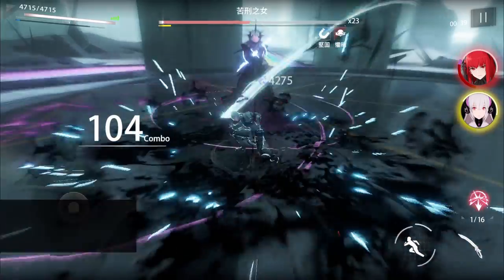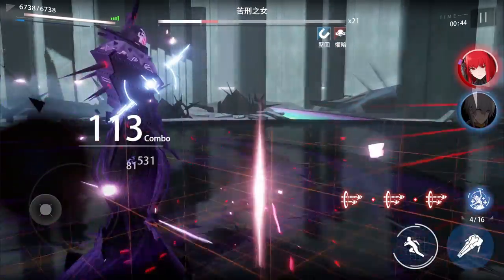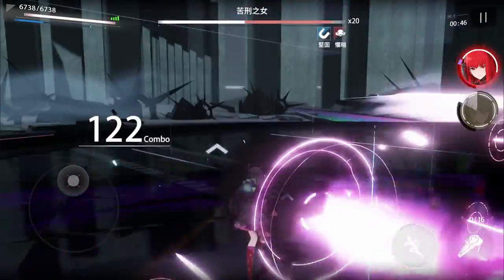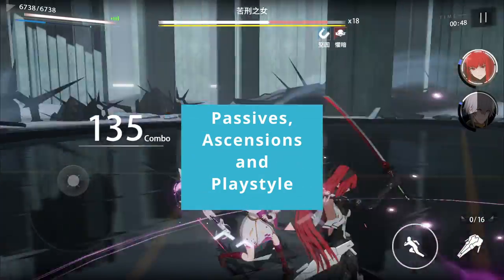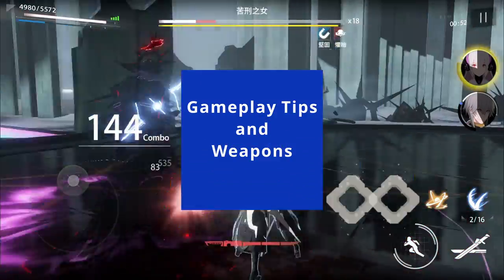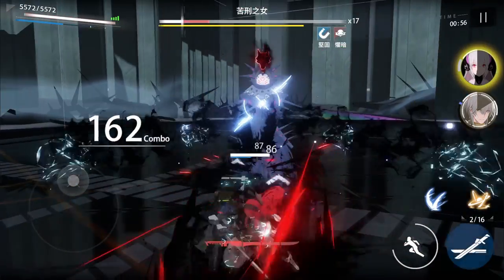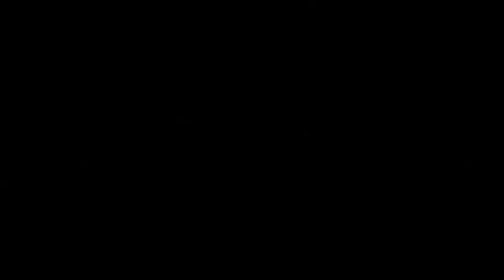Wontanabe Astral is a base A rank assault structure that deals mainly dark type damage, and is the first assault structure for this damage type to be introduced into the game. This video will cover Wontanabe Astral's skills, passives, ascensions, playstyle, gameplay tips, weapons, builds, synergies, and my overall pull and build recommendations. I'll leave timestamps in case you want to jump to a specific topic.